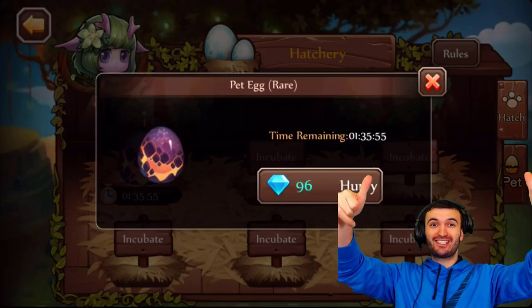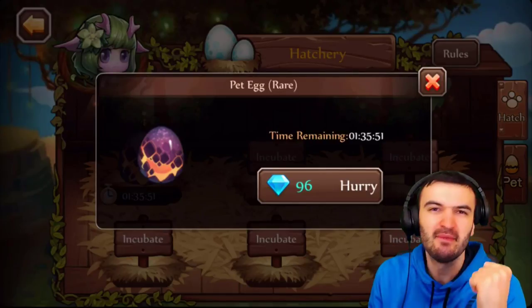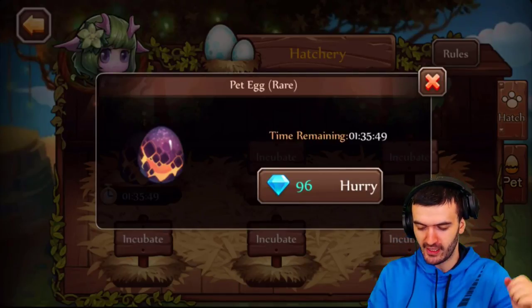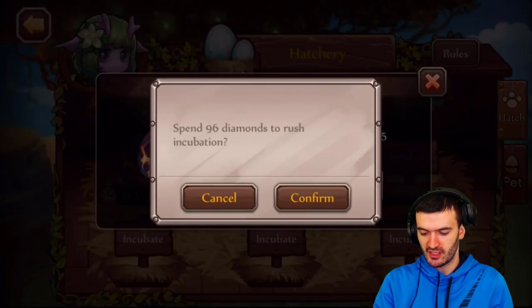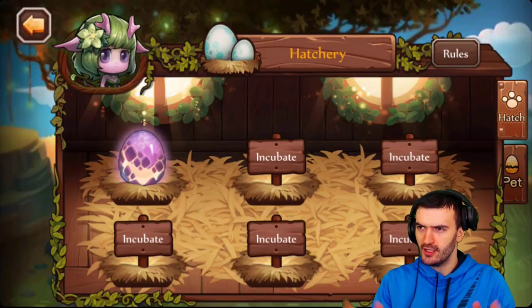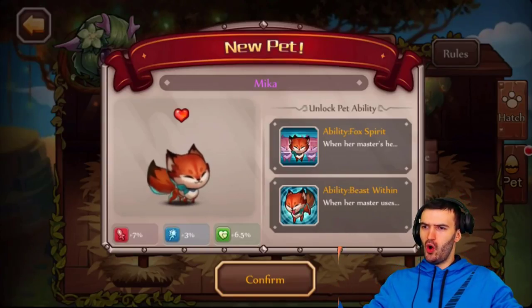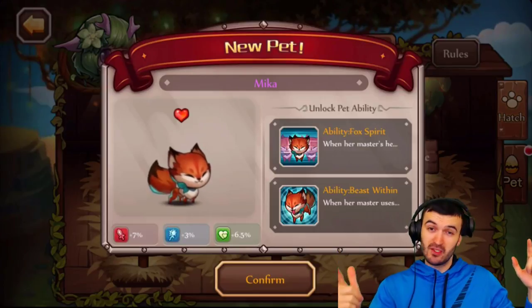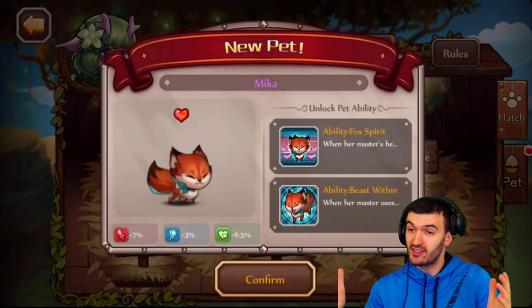Alright, I'm going to hatch this egg for you guys right now. Drop a like if you're excited to see what this purple egg is going to be! Let's do this — here we go — and we got Mika!